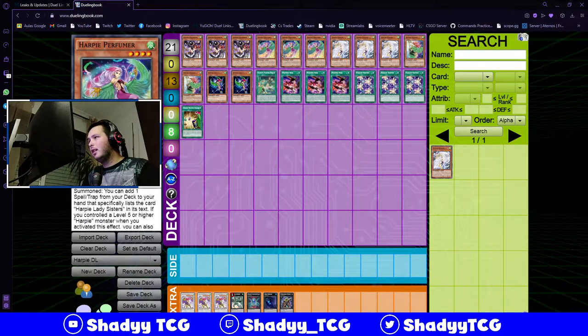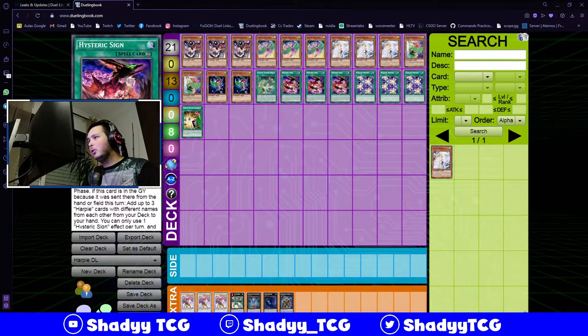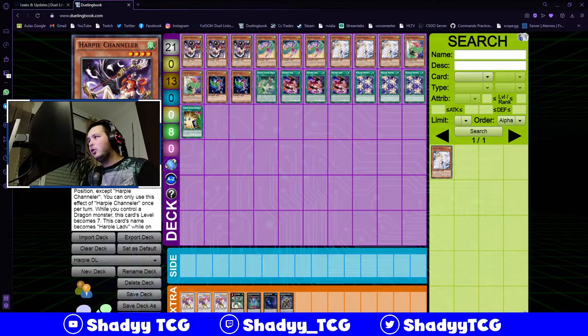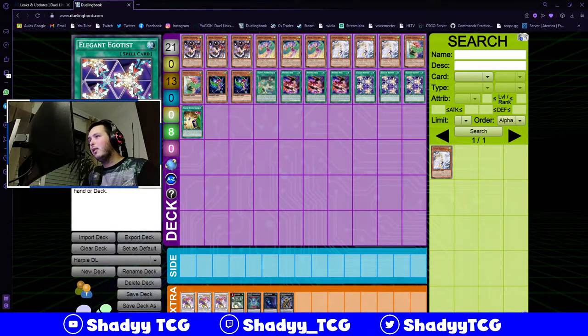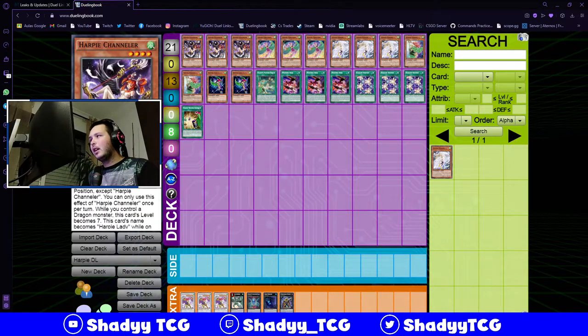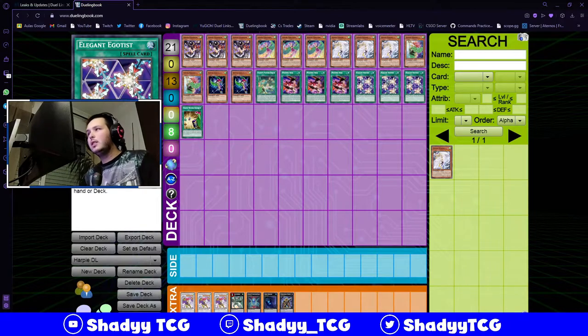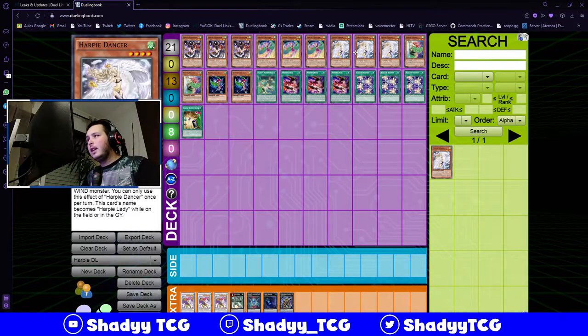Either one of these is a great starter, and being able to have 6 egotists plus all of these - basically we have 9 ways to get egotists, or 12 because Channeler will discard to special summon a monster and if you get Perfumer it will search for an egotist. So you have 12 cards that will get egotists or egotists themselves.